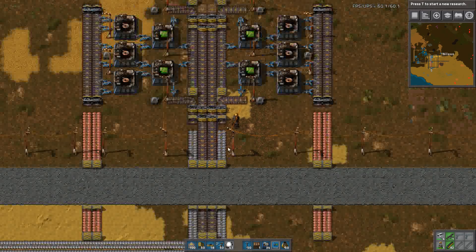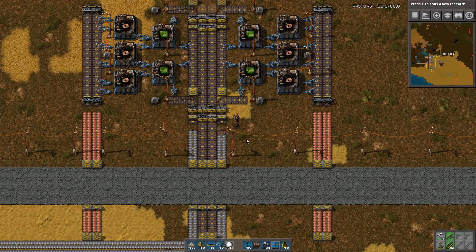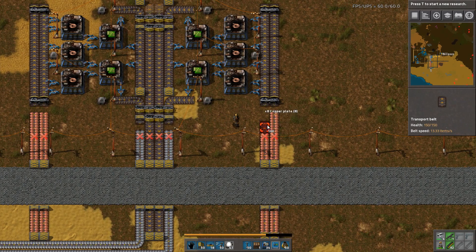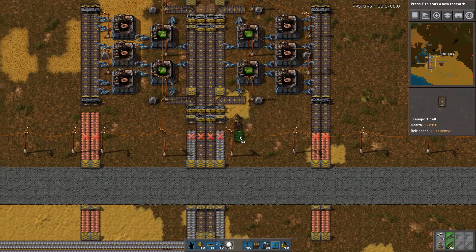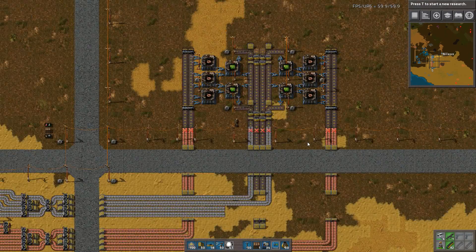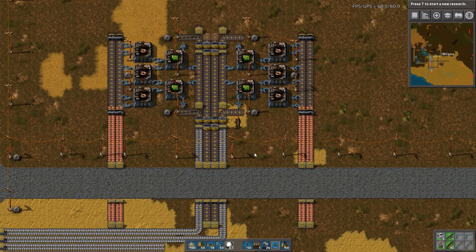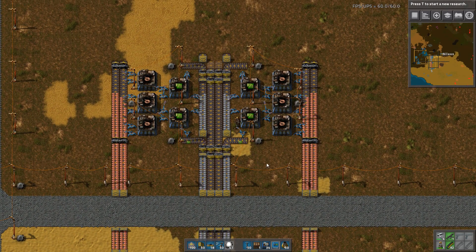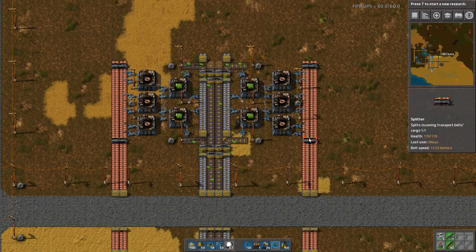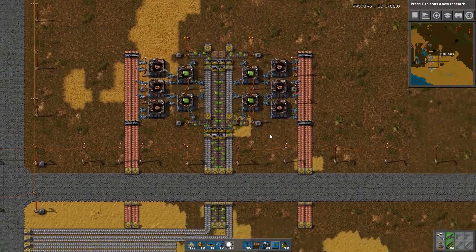That will allow me to actually load everything up at once. Now it loads up. Let's have a look at how this works and see if I've built it correctly. These splitters here make sure that as the inner lane gets drained, the outer lane gets split into the inner lane. And you can see here it just nicely operates — it operates quite well.